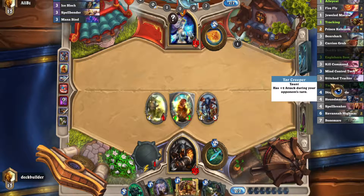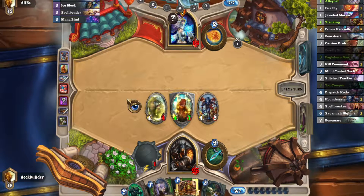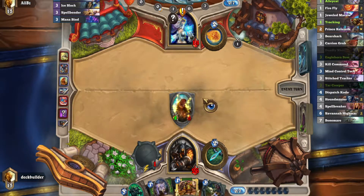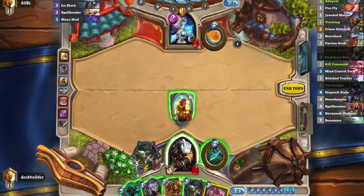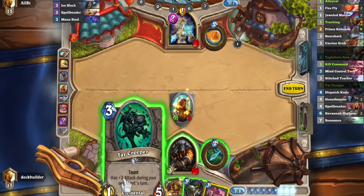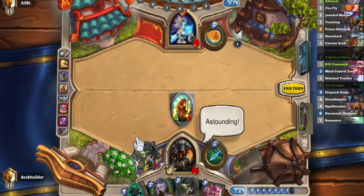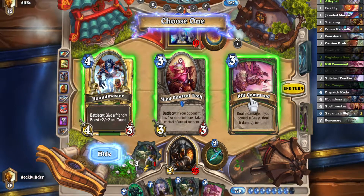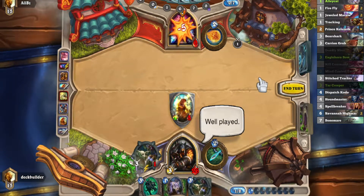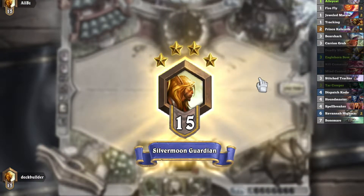If we can find our Dispatch Kodo or Kill Command for direct damage, we can get around Taunts. Right now we pop his Ice Block next turn, which is huge. Okay, now we don't. Still have our 4-3 though. That's why I pumped the Carrying Grub — because that helps us. We don't really want to use it right now. I think we can Tracker in here. Oh, okay. That was unexpected — I forgot they ran that card. So if it's that, we just do Kill Command and he's dead. Easy peasy. Yeah, I was worried about it being an Ice Block, but it wasn't, so we just kill him.